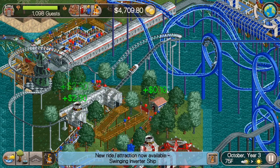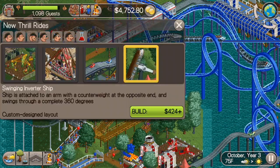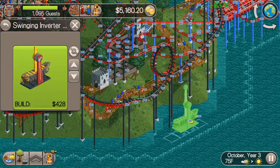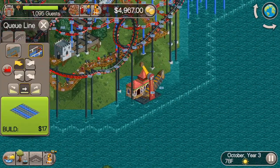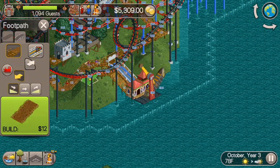Our swing inverter ship has researched, so let's go ahead and just throw it in here. I'm going to look for a spot to put it — I'm thinking right here since there's nothing really for the guests to do right here besides walk by. So we'll go ahead and throw this on this edge of the park right here.